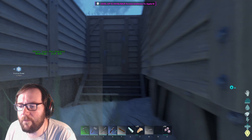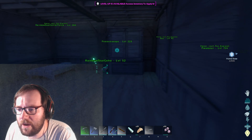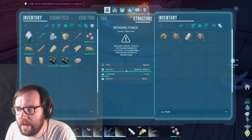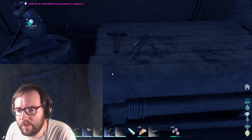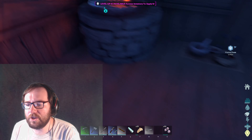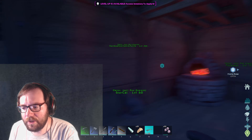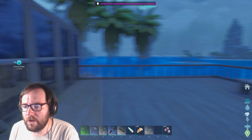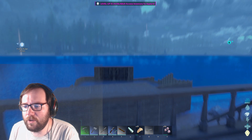I wanted to show you what I did off camera first, because I have done some stuff off camera. So if we go in here, this is the main quarters. We got the refining forge, we've got 34 metal in here. We've got the dino ball storage box. I also got some more dino balls - I used up some of the crystal we gathered to get that.